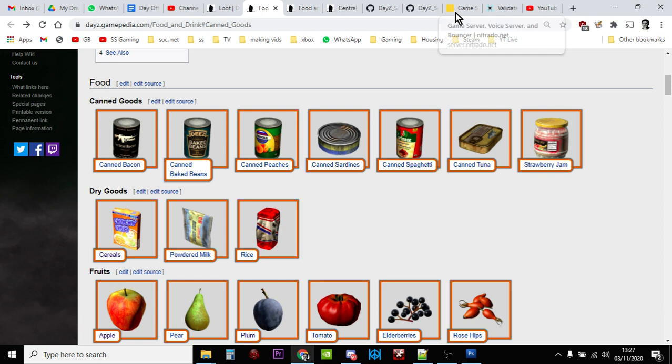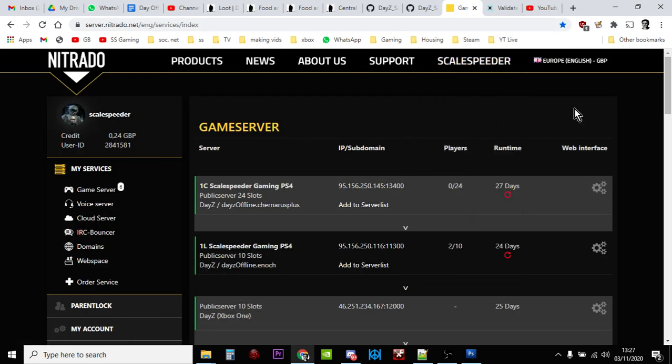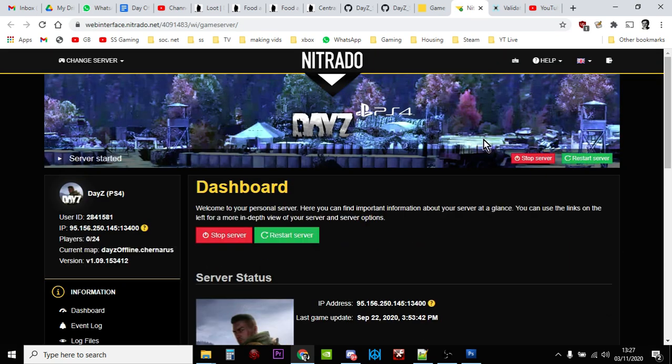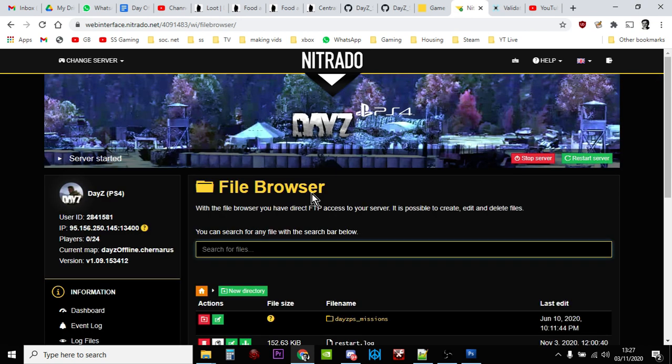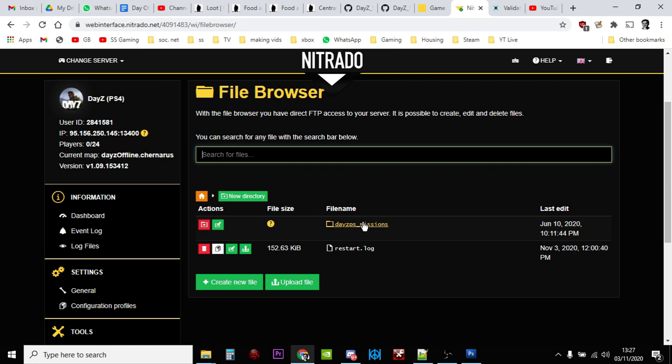I'm going to be using my Nitrado server as an example, but how you access your files will depend on your server provider. You might use FTP — if you do, you know what you're doing already. Go into the web interface of Nitrado, or if you're on a different provider, look for the file browser for your server, because we need to find the types.xml file. That file controls how items spawn in the game, how many of them spawn — and we're looking for the DayZ missions folder.